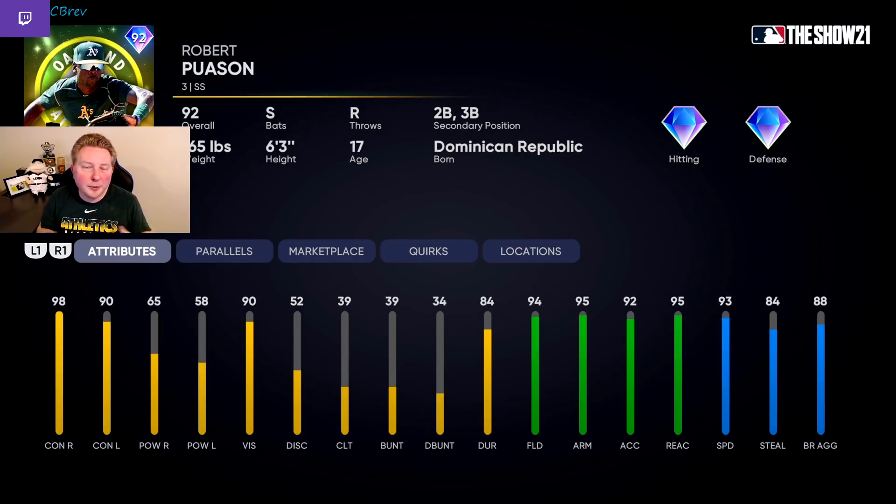Might be a little bit of my A's bias coming through here, but next we have Robert Poisson. This card is basically a switch-hitting Kenny Lofton that plays diamond defense at shortstop, which is awesome. You also only need parallel one to get him to have diamond defense at second base and third base. I think he's probably a little bit better as a second baseman than a third baseman. And at parallel five, if you want to go that far, he's going to have 99 fielding, 99 reaction, and 98 speed to go along with that switch hitting. Definitely a unique card — the best card of this archetype released in Team Affinity Stage 2. Getting this kind of speed and defense to go along with switch hitting is pretty valuable this early in the year.